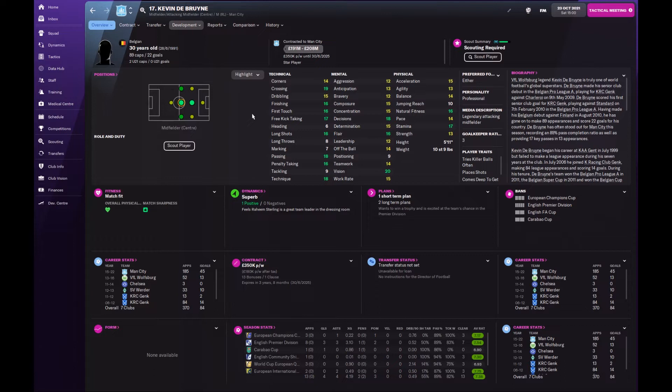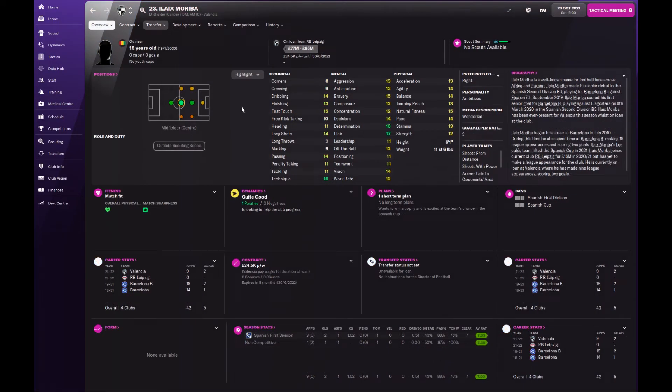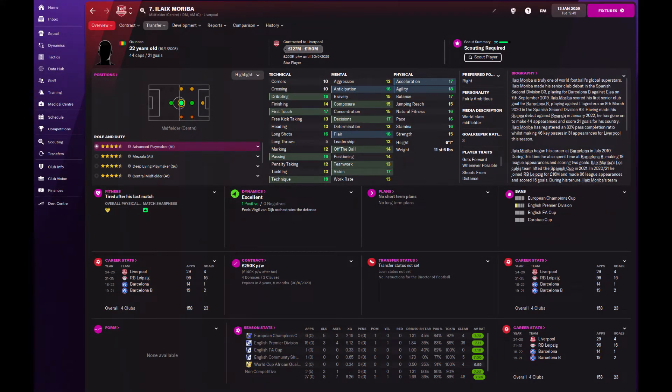Probably one of my favourite players in the game for this position is Ilaix Moriba. At the start of the game he's 18 years old, on loan at Valencia from Leipzig, and can play any central midfield role but is most natural and comfortable as the advanced playmaker. Aged 18, he already has very good stats: good passing and vision, pretty quick, good agility, very determined, good flair, can dribble and finish, great first touch, very good technique, and decisions are very good too. He develops immensely — by 21 or 22, he'll easily be a linchpin in midfield for a title-chasing, even Champions League-chasing team.